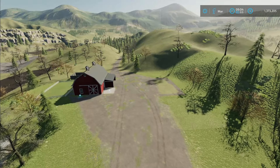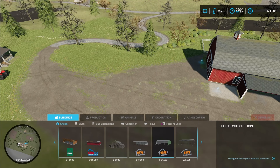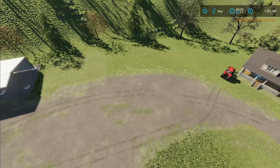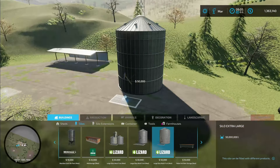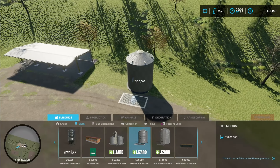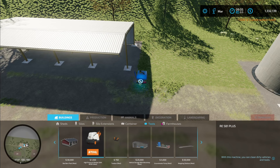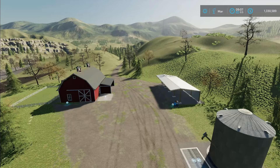Let's continue adding some buildings to our little farm build here. This looks like a good spot to put a little shed — a nice modern little shed. We're going to need a silo, so we'll go ahead and put our silo in here. We don't need a really big silo, so we'll put this smaller one in right about there. We're not going to have a garage with the workshop, so we'll just go ahead and put a portable workshop right over in here, and then a pressure washer right over here too.